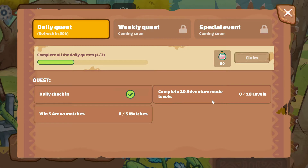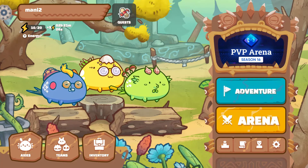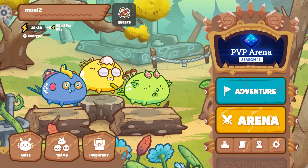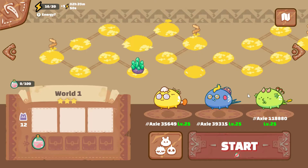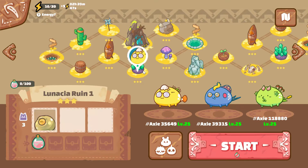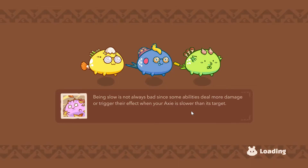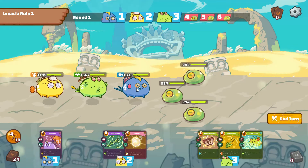You have to complete 5 random matches in order to get 150 SLP tokens. Today I will show you how to play adventure mode. Adventure means you are playing with the system; Arena means you are playing with an opponent — a third-party person.